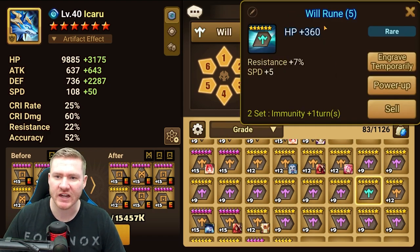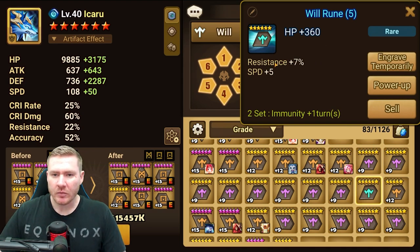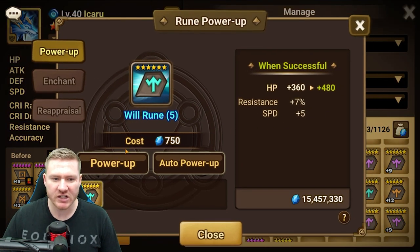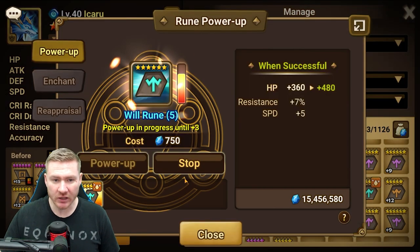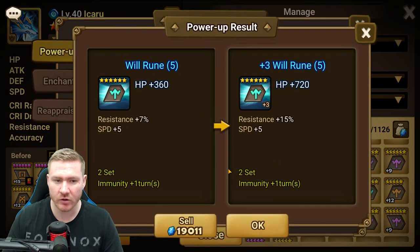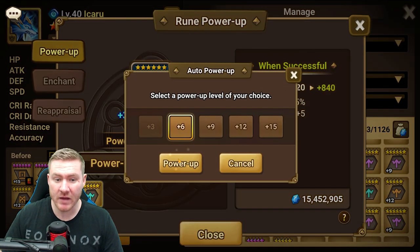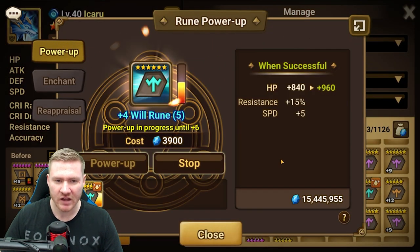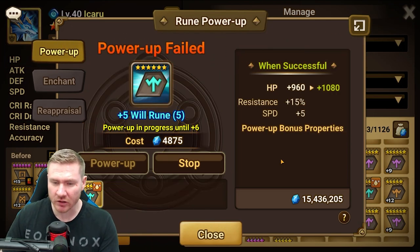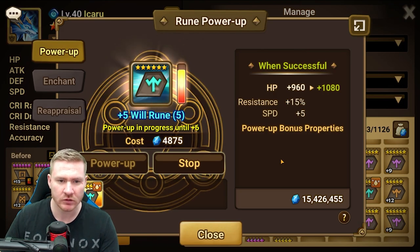Here's what I was looking at — we've got a Will rune here, slot five, with resistance and speed. Depending on what happens with this rune, this could turn into something really good even with the resistance. I'm going to roll it and see what it does. If I double up on speed we're looking at a rune with a pretty decent speed sub that can be grinded up. Unfortunately I hit resistance.